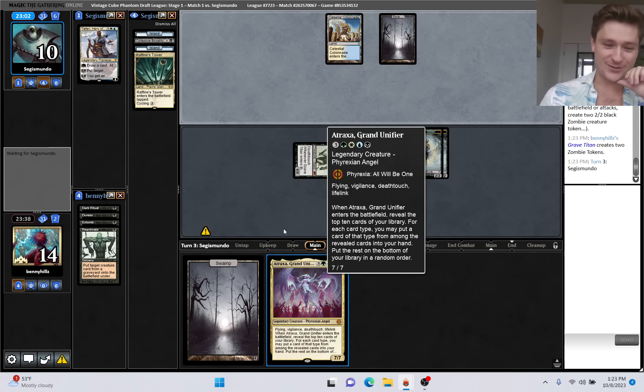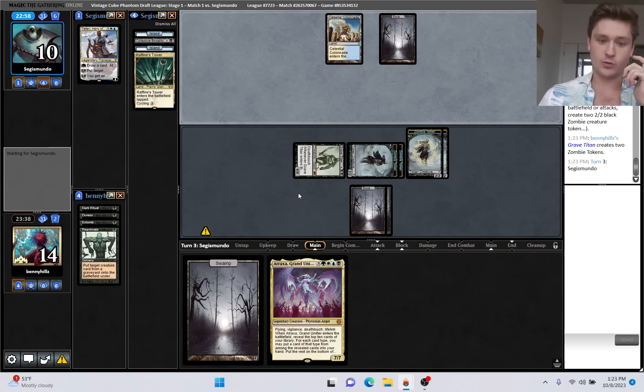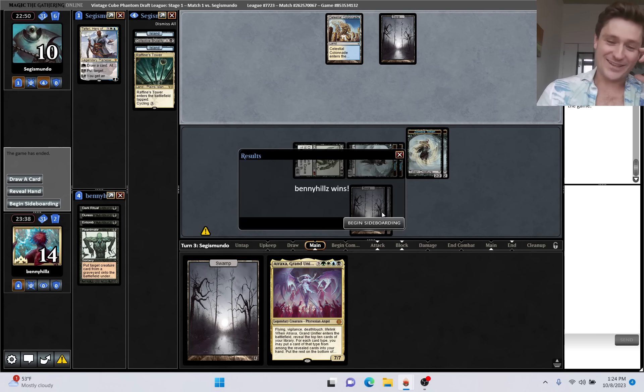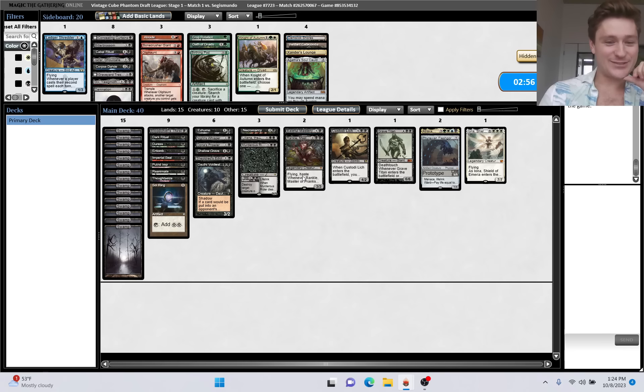Pretty solid draw. Even if we did draw the Atraxa here, I'll take it - in some ways this could be better. This is a two-turn clock instead of a three-turn clock. Solid start, that is for sure. What do we want to change?